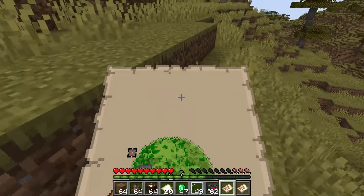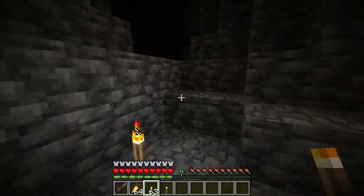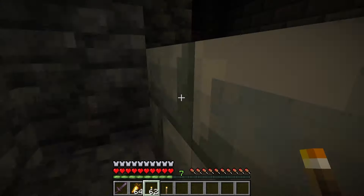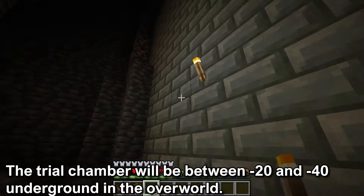The Trial Chamber is deep underground, so once you have found the location, you will have to go underground. The Trial Chamber is composed of Tuff and Copper blocks, so you should be able to make out the outer case of the Trial Chamber. The Trial Chamber is found in the overworld between negative 20 to negative 40, so about 80 blocks below the surface.